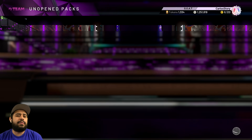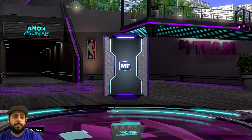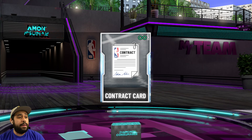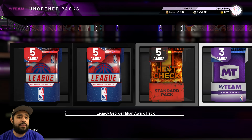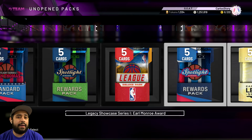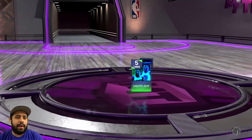Let's open a diamond consumable pack. The luck right now has been on a whole other level and I'm hoping this could be a three-point shoe. It's going to be a contract — I will take a contract. I've been selling those for like 24,000–25,000 MT; they have a lot of value. If you guys have those, just sell them.